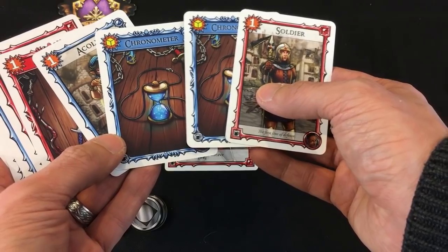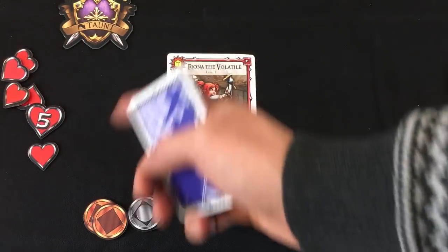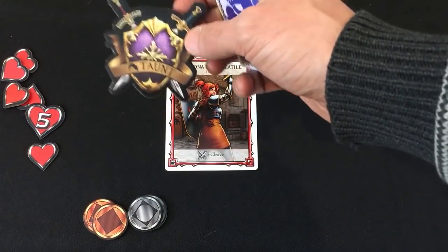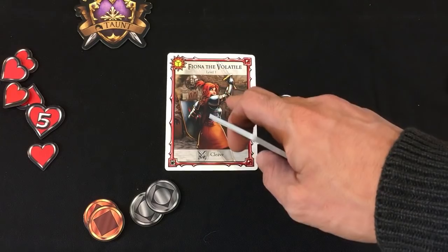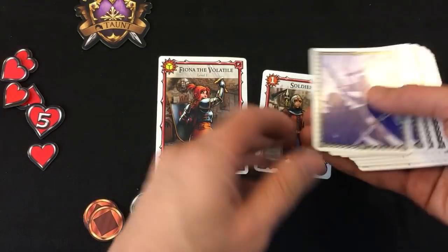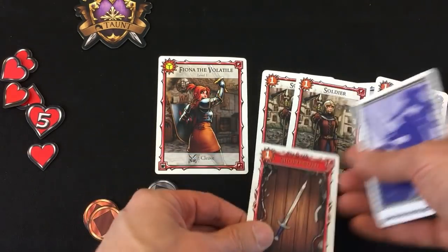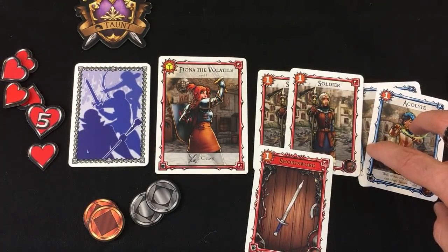An acolyte could use the chronometer, but a soldier could not. Fiona has 10 life. If we lose all 10 for either hero, we immediately lose. She's the first player — the defending player — so she has the taunt token. Both players have two silver and two bronze coins for building their deck. She draws five cards to start: a soldier, two acolytes, another soldier, and a short sword. My other character is Kronos the Time Mage, who also rolls a yellow die but can re-roll a yellow or white die to try for a better result. His starting hand has a soldier, wand of magic missile, another soldier, and two acolytes.